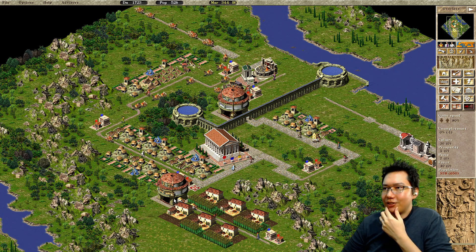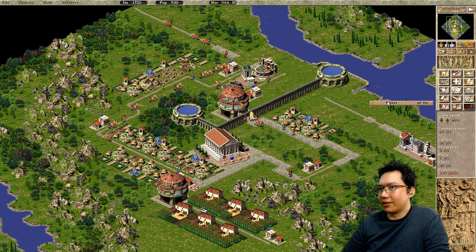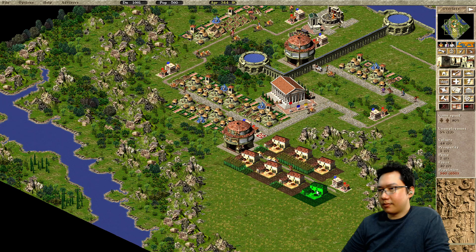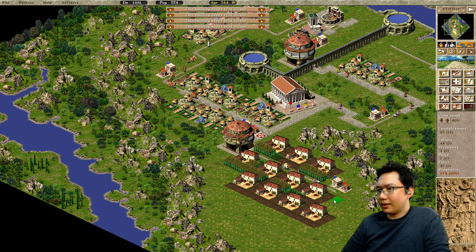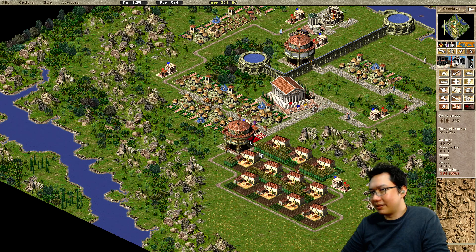Food is stocking up. So as people move in I just need to make sure we maintain this. If I do this — have this road do this, connecting into there, and if I road block there...